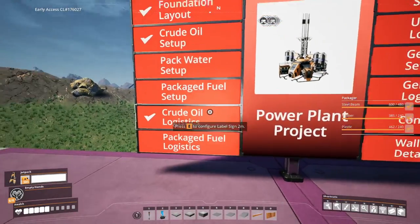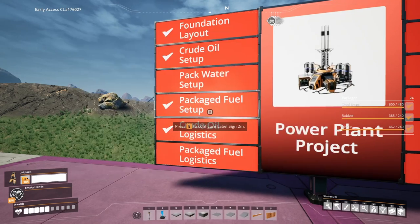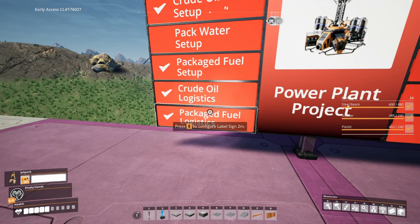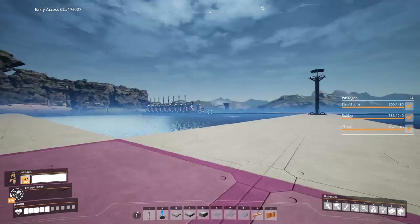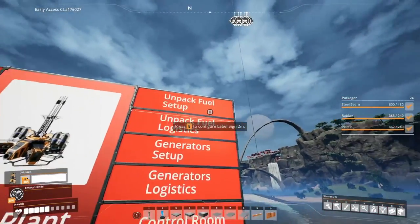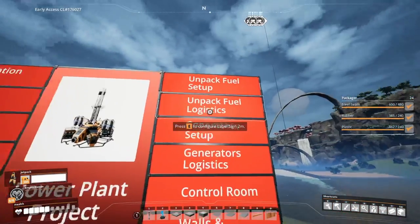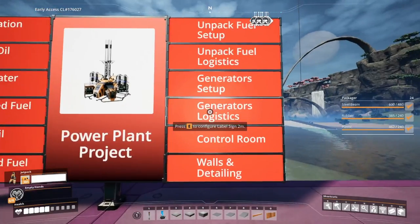So we just finished with the packaged fuel setup. We have all the refineries in place, all the logistics in place, everything connected with electricity, inputs and outputs — everything is connected, we just need to make it run. Next up is going to be the pack water setup, unpack water setup, and unpack fuel setup, along with the respective logistics. Then we can start with the generator setup and all the logistics of taking the fuel back there.